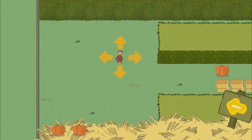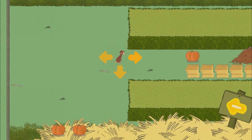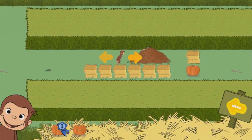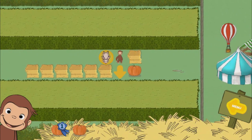Help George find two pumpkins. The bunny is hiding in a leaf pile. You found the bunny. Now catch him.